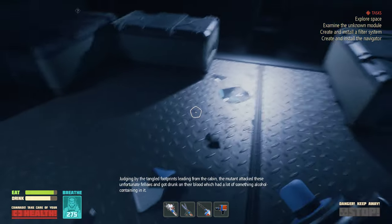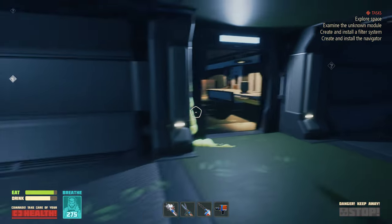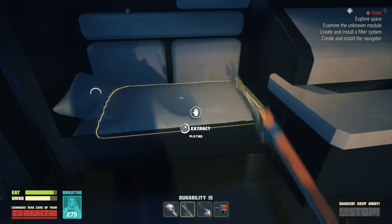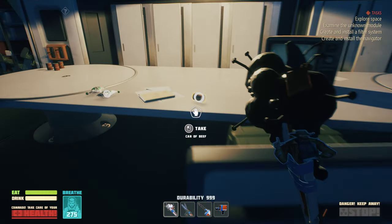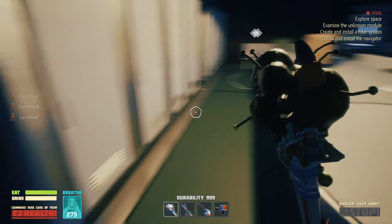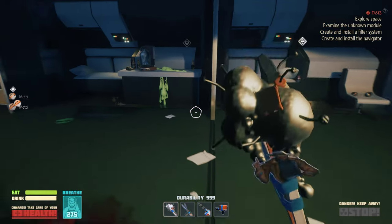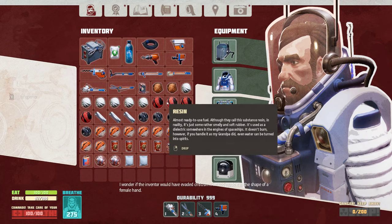By the tangled footprints leading from the cabin, the mutant attacked these unfortunate fellows and got drunk on their blood, which had a lot of alcohol-containing substance in it. Can of beef. It might be possible that we need a grenade. I wonder if the inventor would have evaded criticism if he had made it in the shape of a female hand. Jar opener.